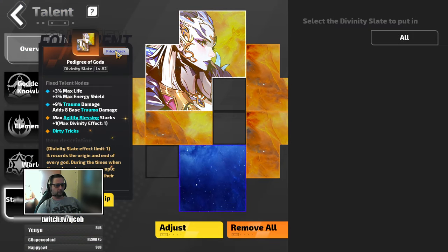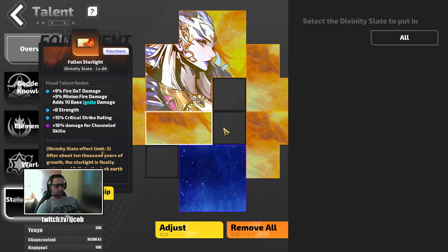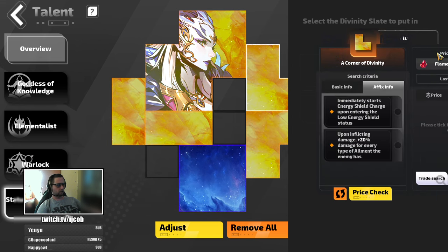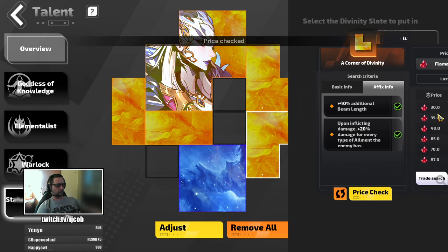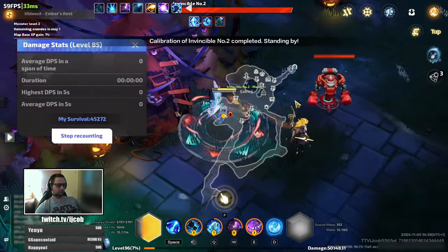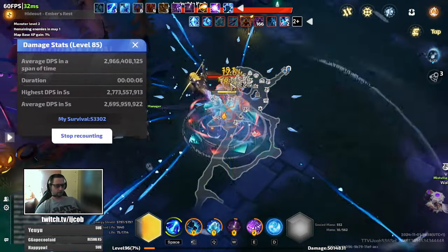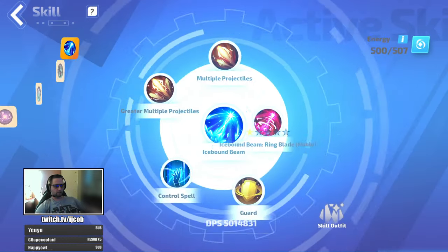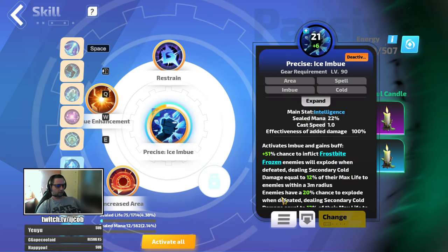So let's go through the prices: Dirty Tricks — 200, each element slate costs around 30, so three of those is 90 — total around 350. The corner slates go for around 20 to 30 each, so another 50. So the upgrade is under 500 FE and gives roughly 50% more damage. Damage goes to around 3 billion in the farming setup. If you swap skills around for maximum damage setup — which is the last version of the build I'll use for a while — you can go further.